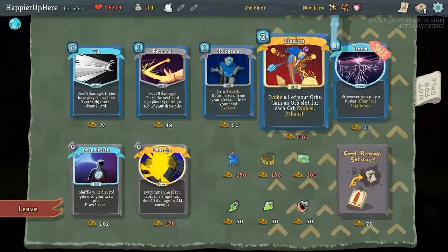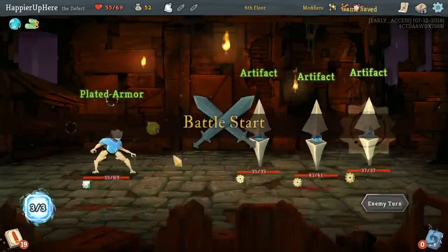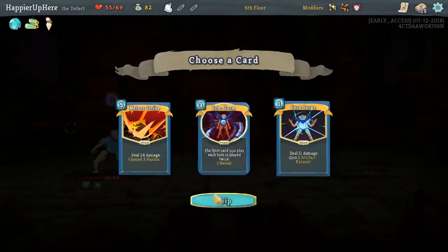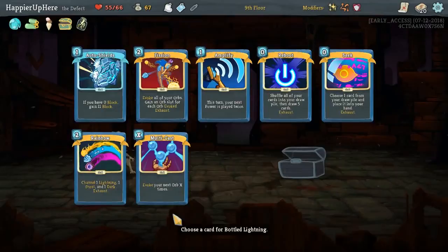Happier from the Future here. Unfortunately I wasn't able to upload this in time, so I'm going to post it sped up 20x with some voiceover commentary. We were able to perfect almost all the elites. We got Ice Cream very early on, so that solved our energy issues — although we still removed Meter Strike because we weren't able to consistently play it.